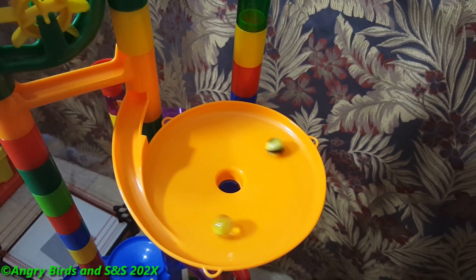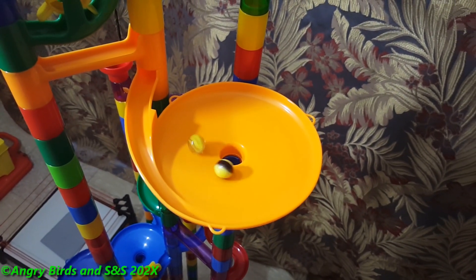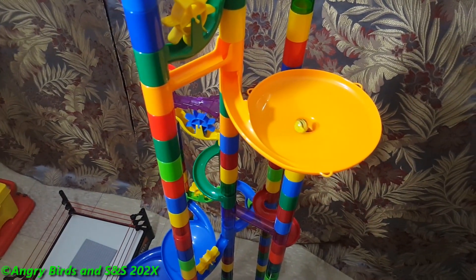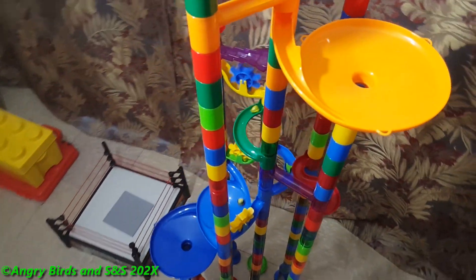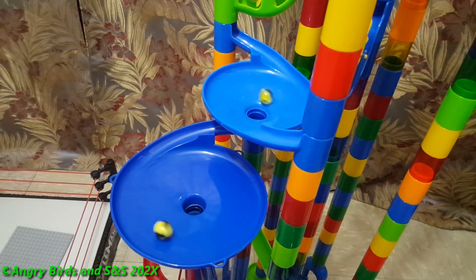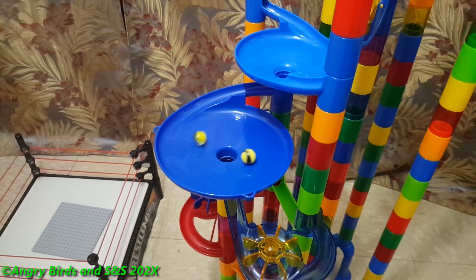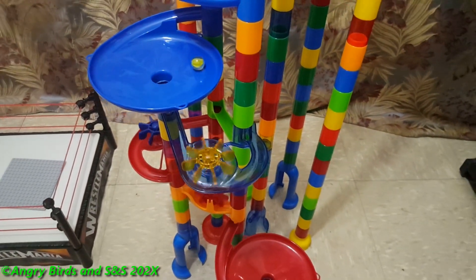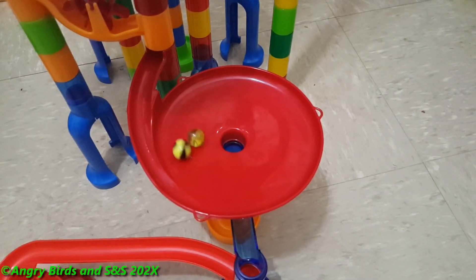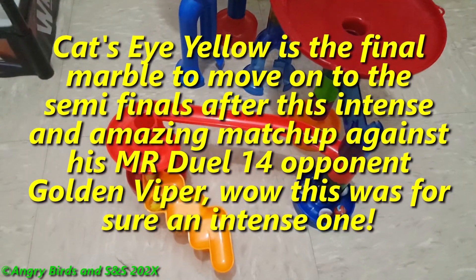Golden Viper takes the lead and makes his way to the split funnel first — Kata Yellow is currently last. Will Kata Yellow score his revenge or will Golden Viper keep prevailing? Golden Viper still keeps the lead, but it gets very close and intense — that body check! Very close.